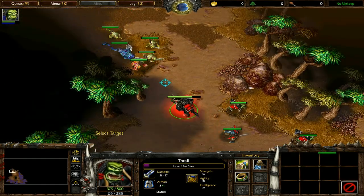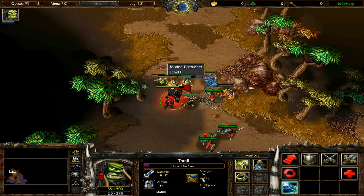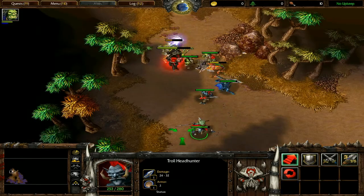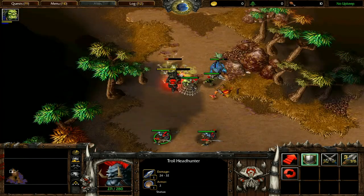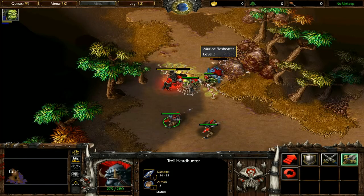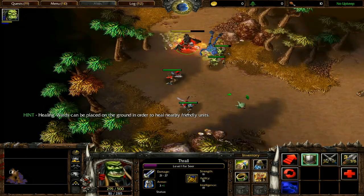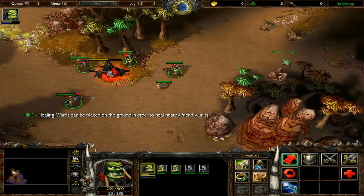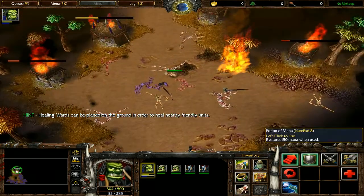Come this way and lure the murlocs to the Troll so he takes the majority of damage. Micro your units if your headhunters are getting attacked and kill the remaining enemy units. The Murloc Flesh Eater will, after taking some damage, go and eat corpses to restore health — pick up the Healing Wards he drops. Destroy the nearby crate and grab a Scroll of Protection.